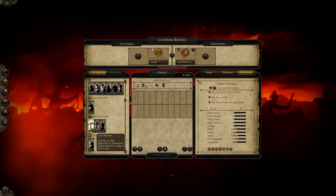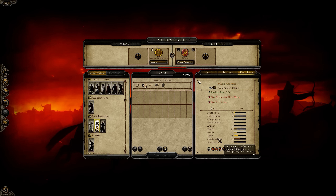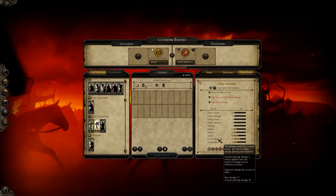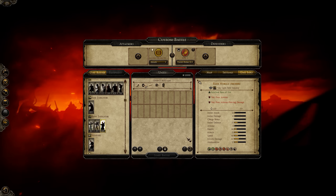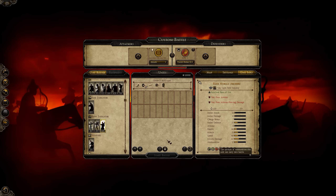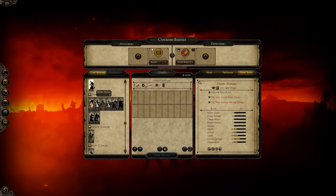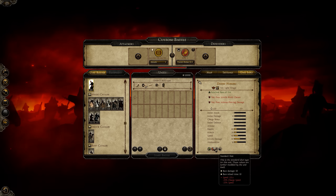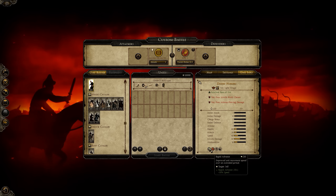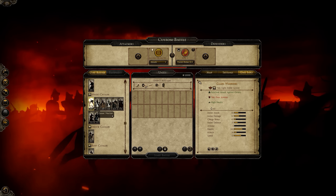Desert Bows — standard, cheap bowmen. Mars Archers — high missile damage for the price, 53 with 16 AP. Then we have the Elite Nubians — 42 missile damage but a bit low on ammunition, 15 and 17. They also have a slinger: a Desert Hurler, which is quite important. The standard shot slows down enemy targets, 14 ammunition — looks to be a nice unit.